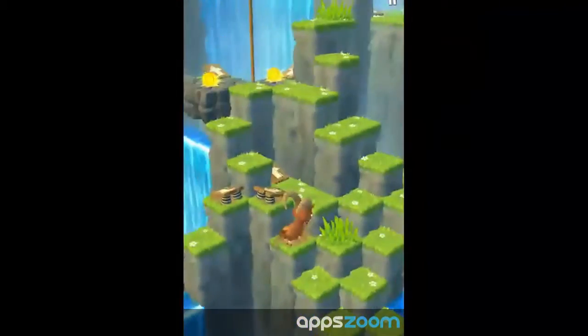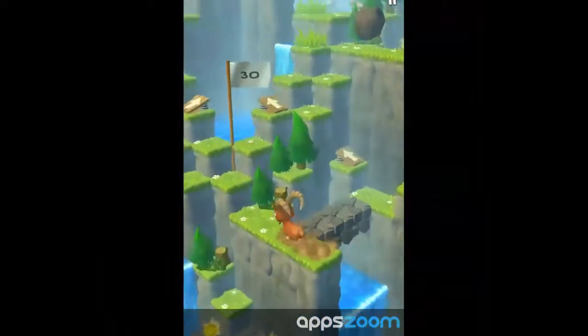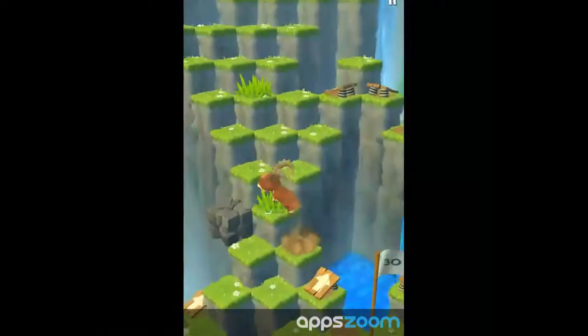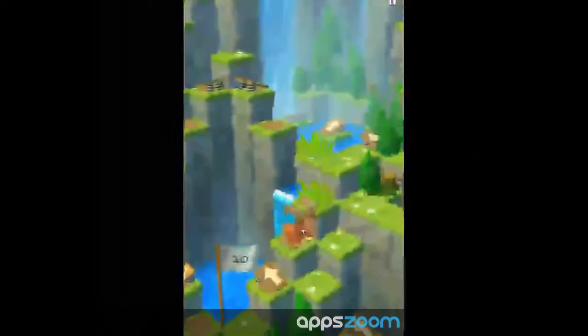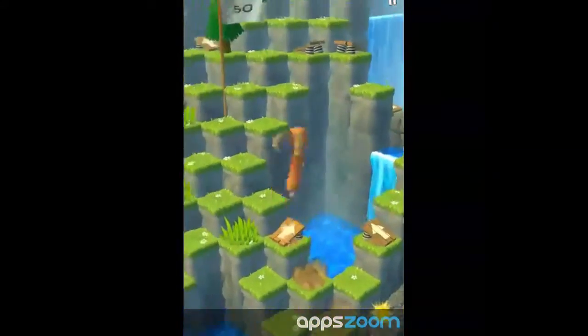All you gotta do is jump your little goat up the mountain. You do this by swiping left and right to have him jump either way. If you hit platforms that are springy, you can spring up into the heavens. You probably shouldn't do a big circle like that though. Sometimes you can get combos like that.